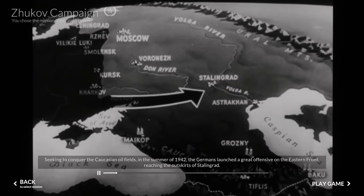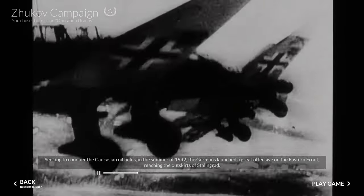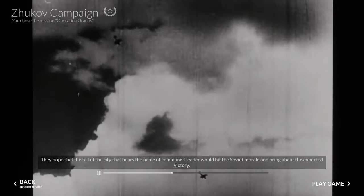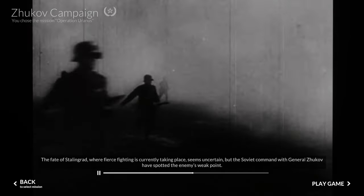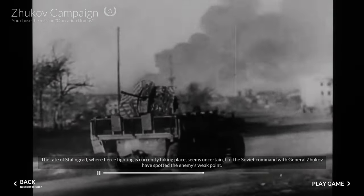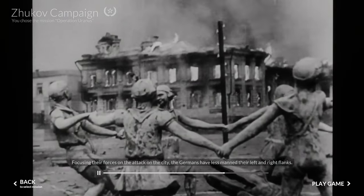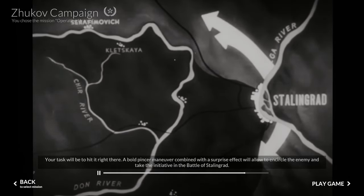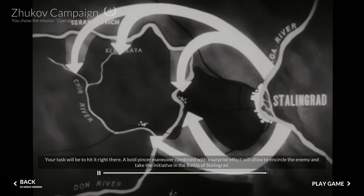Fall 1942. Seeking to conquer the Caucasian oil fields in the summer of 1942, the Germans launched a great offensive on the eastern front, reaching the outskirts of Stalingrad. They hoped that the fall of the city bearing the communist leader's name would hit Soviet morale and bring about victory. The fate of Stalingrad seems uncertain, but the Soviet command with General Zhukov have spotted the enemy's weak point. Focusing their forces on attacking the city, the Germans have less-manned their left and right flanks. Your task will be to hit it right there — a bold pincer maneuver to encircle the enemy and take the initiative in the battle of Stalingrad.